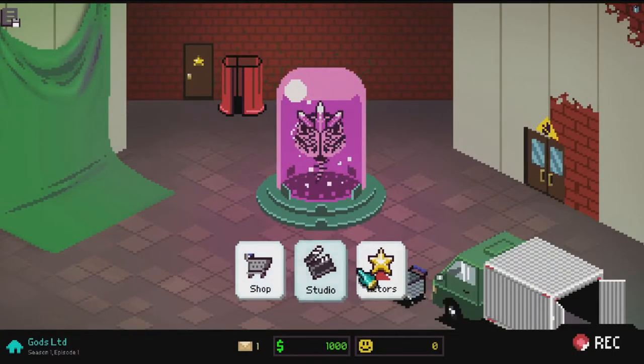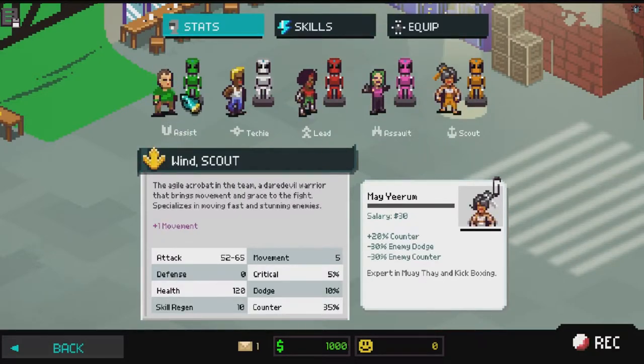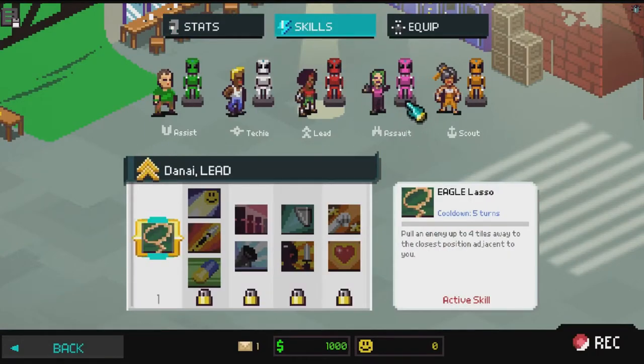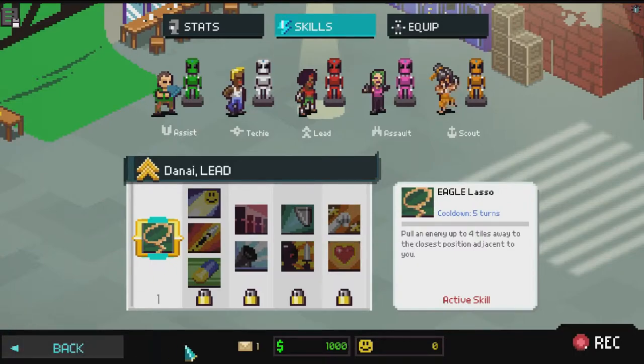The game is saved and here we go to the start setup. You've got your shop, your studio, and the actors. Stats show she can attack between 64 and 77 normally - just take 64 as a base attack. The best way to make the start easier is to have between 70 and 80 attack on characters so you start one-shotting some early minions, especially on those missions where you've got to clear in four turns.